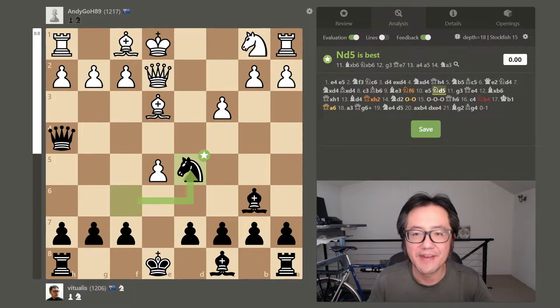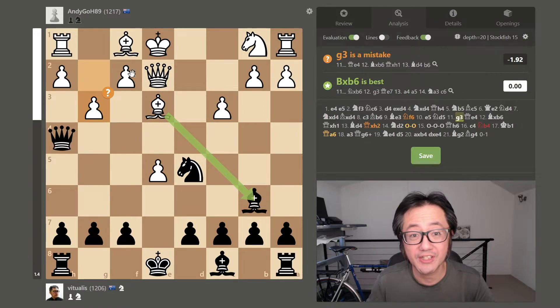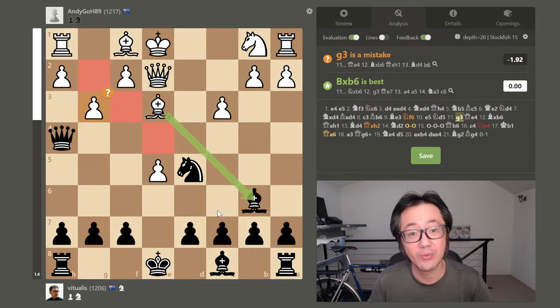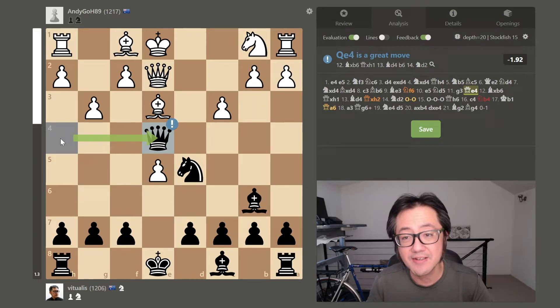Now knight d5, attacking the bishop. Here they felt the need to try to kick the queen, and of course that's not a good idea. Pushing the kingside pawns substantially weakens that diagonal — the king is on that diagonal. Not good. So now queen to e4. I was very gratified to see that was a good move, and you can see now almost minus two. Even though this was a dubious opening move, white was definitely ahead, but now with a few little errors on the opponent's part, it's minus two.